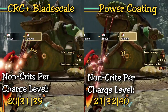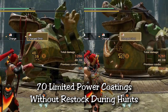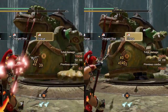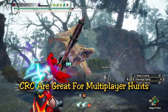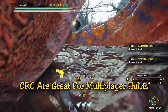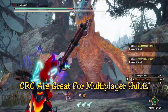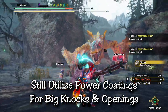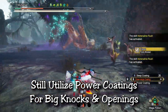Extra damage is always better than none. Keep in mind you have a limited amount of 70 power coatings without restocking at the tent. In multiplayer hunts, I don't use power coatings as often since it's harder to track and predict monster positions — you might miss some shots — so I tend to stick with close range coatings for comfort. Blade scale boosts that damage even closer to power coating levels. I still switch to power coatings on big knockdowns and openings.